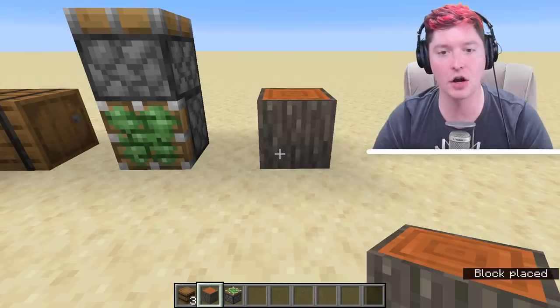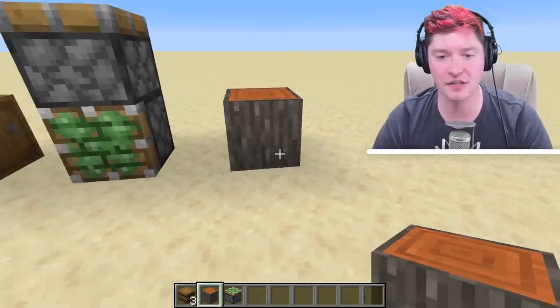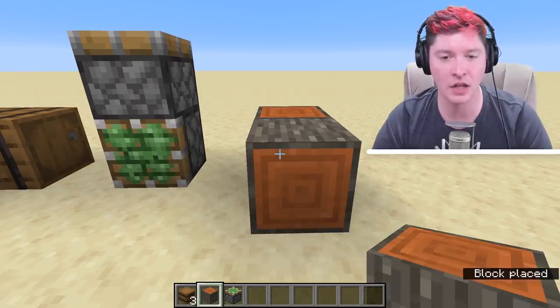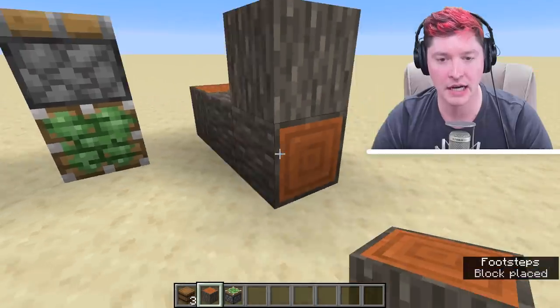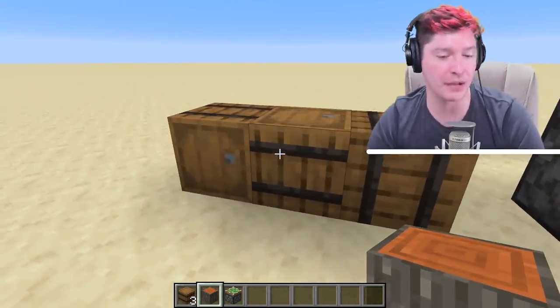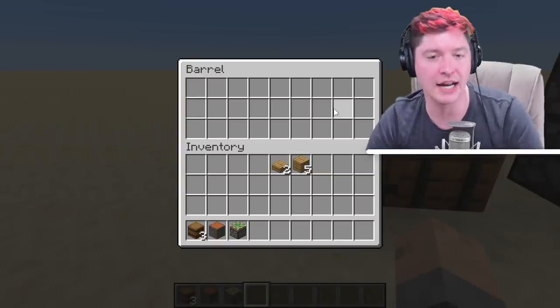Unlike logs, where it will place onto the face that you click. So if I click right here, the log will point up, because I'm clicking the top face of this block. But if I click the side, even though I'm standing in the exact same position and haven't moved at all, it'll face towards me. Anyway, that's how you place down these barrels. You can now right-click a barrel and it has an inventory.